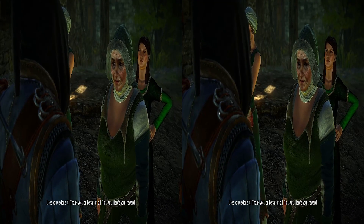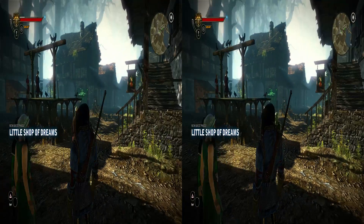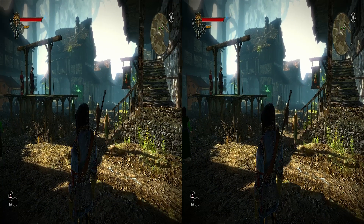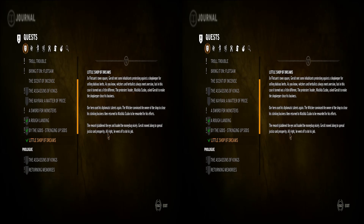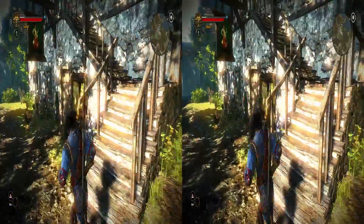I talk to the lady and she says I've done it — thanks me on behalf of all Flotsam and gives me my reward. I check what I got: scent of incense, and some coin. Not the greatest of rewards, but it'll do.